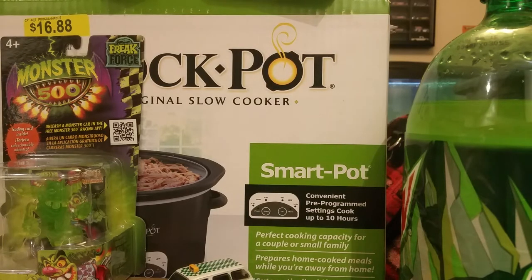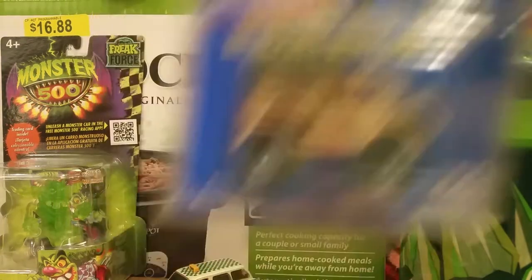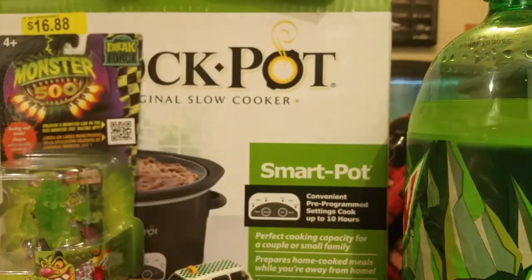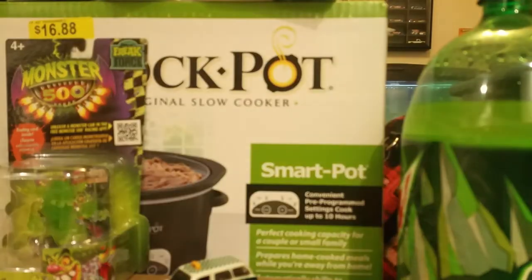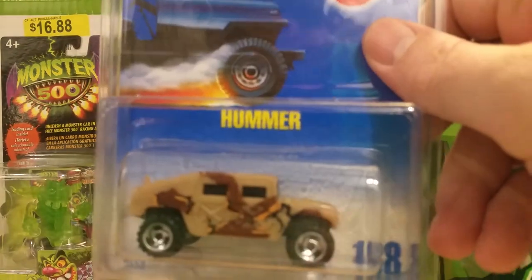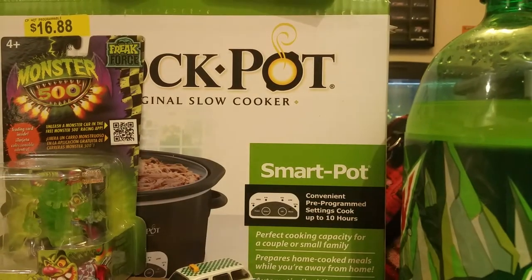Got these guys when I was visiting Sheer — all three different ones. We got the Utamog with the silver rim, Utamog with the white rim, and the Utamog with the black rim. It's got a green canopy so it counts. Then I got this Humvee or Humber — it's not really green but it's an army vehicle, I threw it in there.